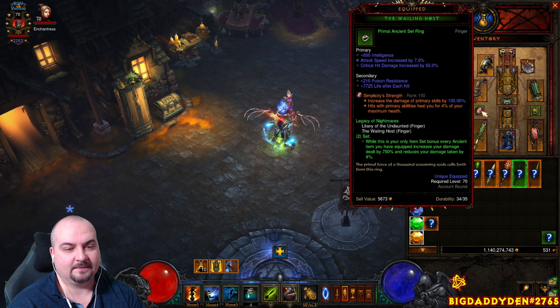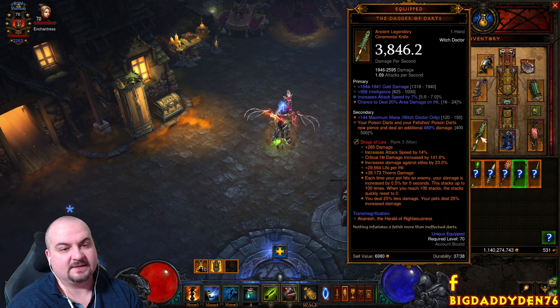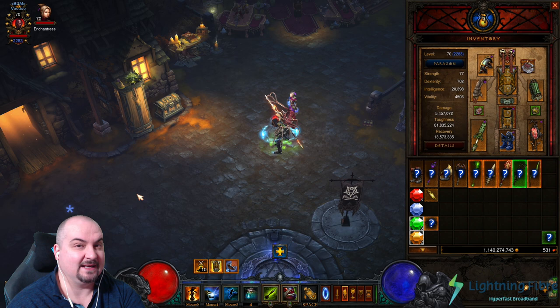For your main hand you want to use the Fetish Sycophants dagger. Your Poison Darts are Fetish Poison Darts that pierce through all targets and deal up to an additional 500% damage.